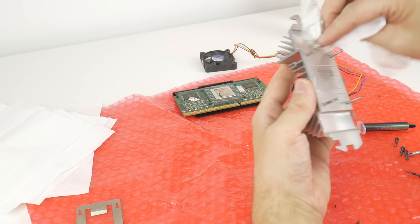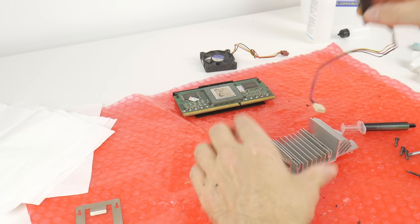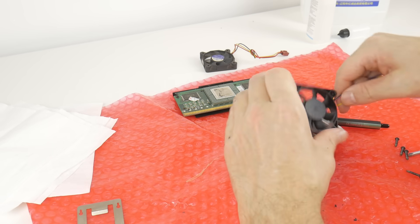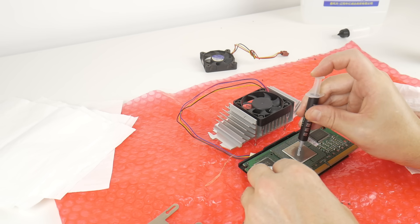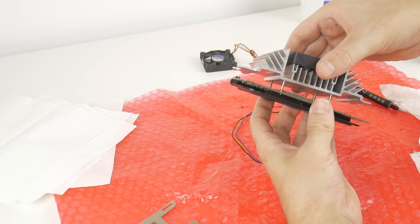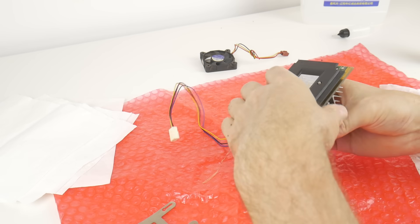Pro tip number two: if you're in the market for a Slot1 CPU, I recommend looking out for one that already has a third-party cooler, like this one here. They are really easy to take apart, nice and easy to clean, you can reapply thermal paste without too many issues, and they also make it very easy to replace the fan. Most of these fans are quite old and noisy, so you can just buy a 50 millimeter aftermarket fan and give that Slot1 CPU some TLC.